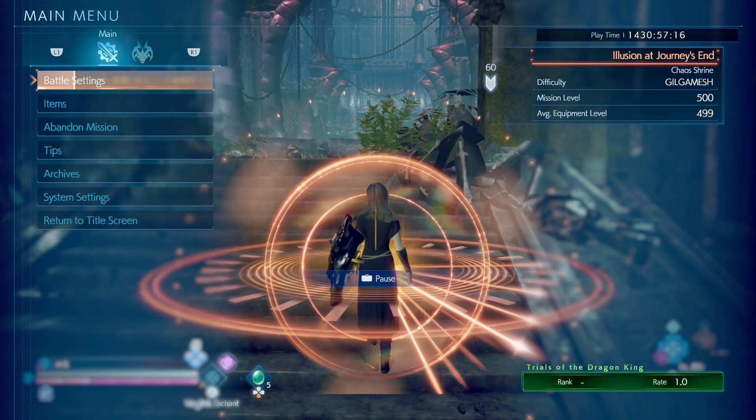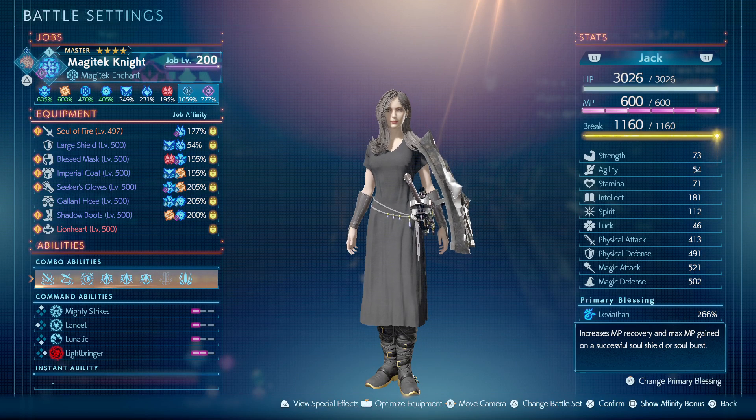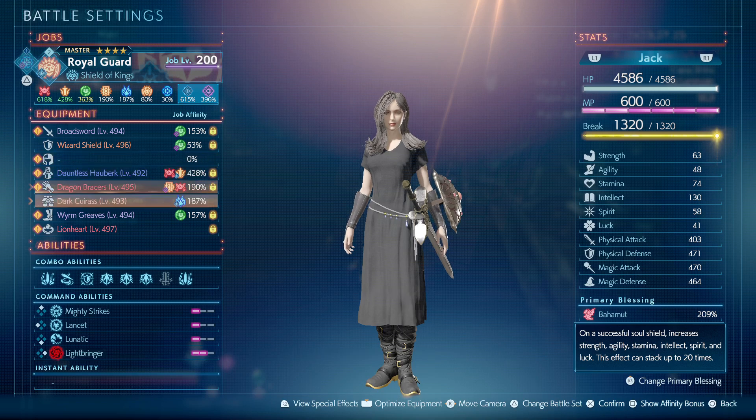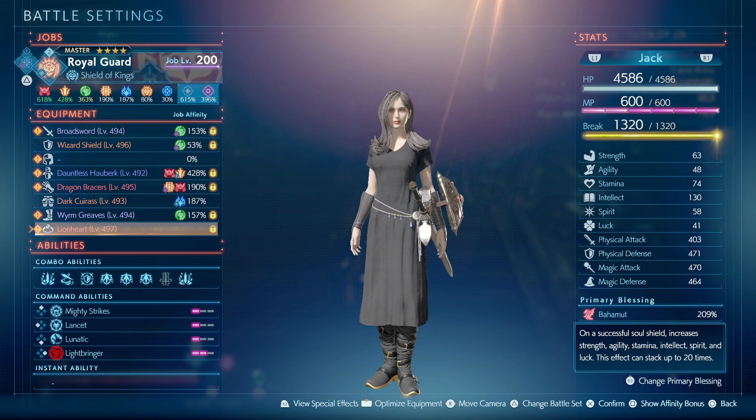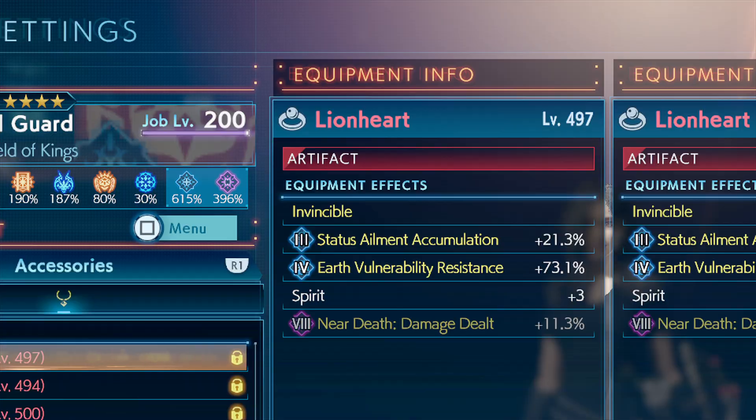To address the question about the ridiculous HP — players are probably running around with either Knight 400% or the Gilgamesh accessory Lionheart for the Invincible, which is the same as Knight 400%. So during Lightbringer you don't take any HP damage.